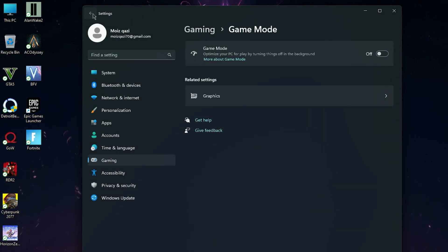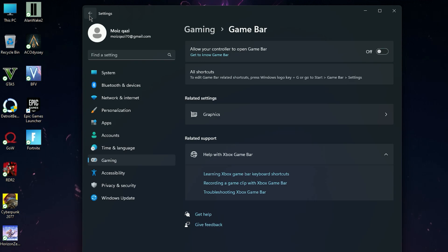Now go back into the Gaming tab and go for Game Bar. Turn this off — it will free some memory from your computer and help it run faster.